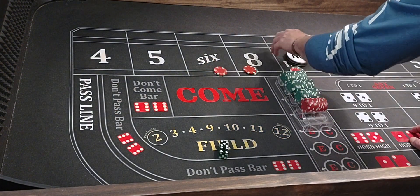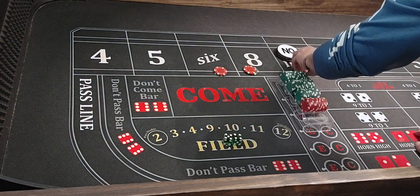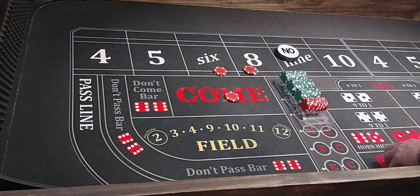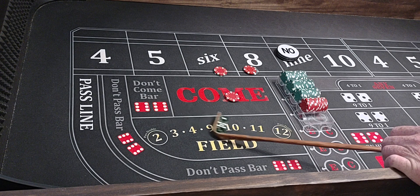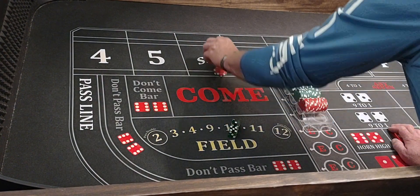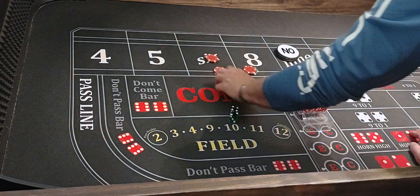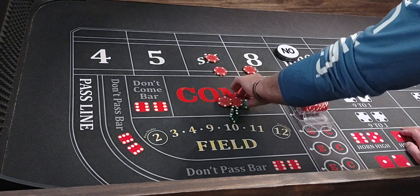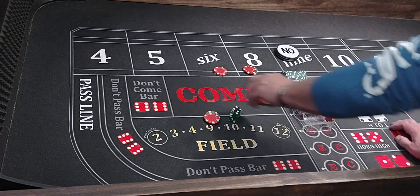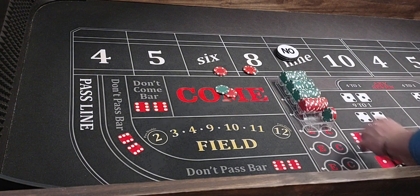We're going to run $30 in the come. Keep it going. Five-four-nine — hit the point, now we're going to travel to the nine. We're coming out. Five-four-nine — back on the nine, that'll come down, get paid $30. We're going to run another $30 come bet. Here we go — five-one-six. Six is going to get paid $35, that'll travel to the six. We're all set. Four-two-six — six is going to get paid $35. We'll rack it. Our come bet will come down, we'll get paid $30.